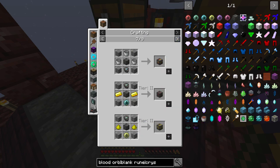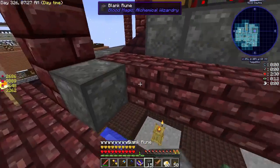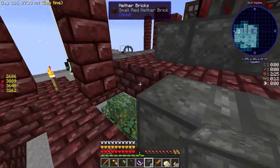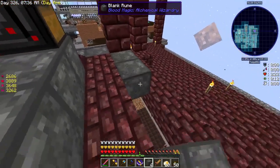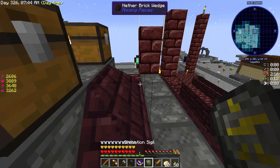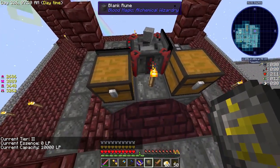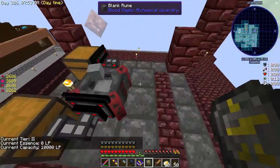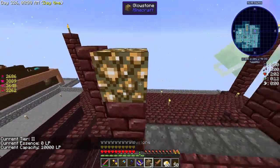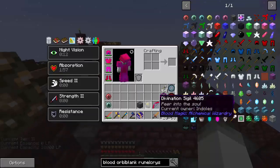A lot of the runes we'll probably never touch, but it's good to know about them because they do make this a lot nicer. So we should have a tier 3 altar - well, not quite. In order to make tier 3, remember tier 1 is just the blood altar, tier 2 is the 8 blank runes around the blood altar, and tier 3 requires some glowstone here, here, here, and here. Now this should be a tier 3 altar.